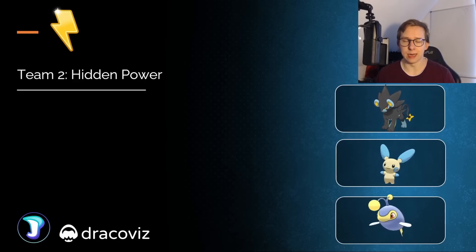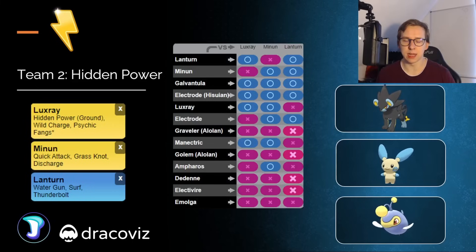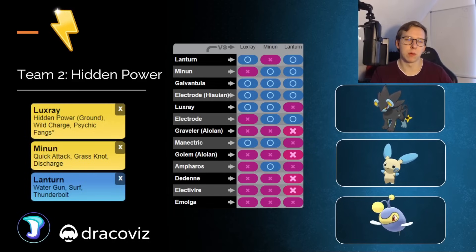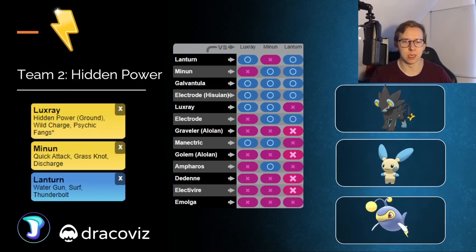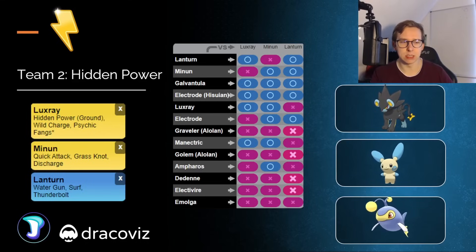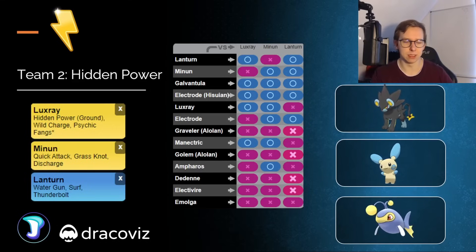Moving on to team number two, we're going to have Hidden Power Luxray here. Hidden Power Luxray is going to be very strong in this meta. You can decide either Ground or even Fire — I would find it kind of interesting. You'll be a different kind of Pokémon with each. With Fire, you're going to be able to destroy the Hisuian Electrode as well as Galvantula. With Ground, you basically destroy everything else — basically the only Pokémon that learns any kind of Ground-type move in this meta, which is nice. We're going to have Minun as a safe swap here with Grass Knot and Discharge, going to be very cool as well. And then in the back, Lantern, which is just going to try to finish up some games.